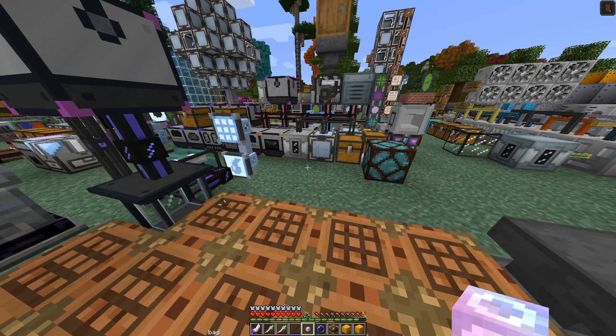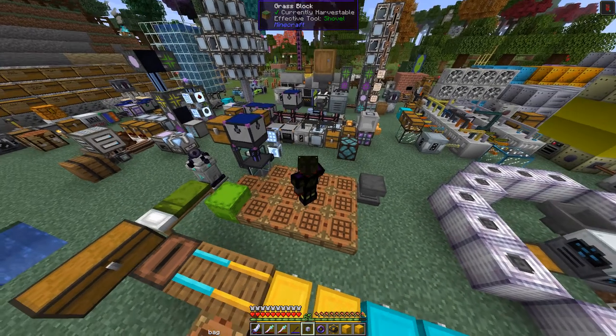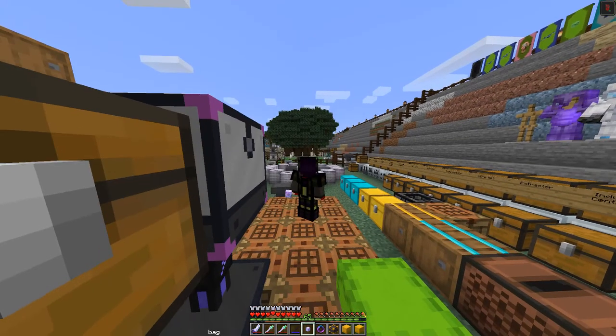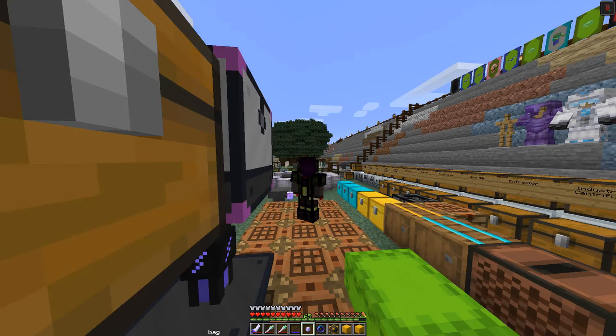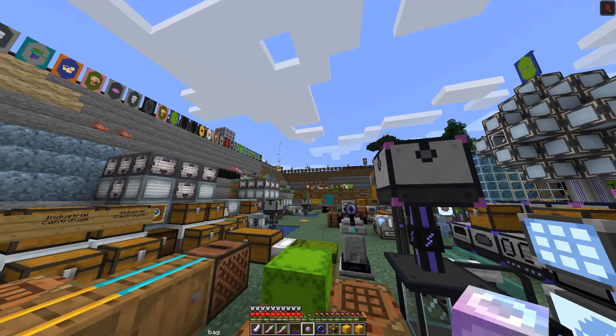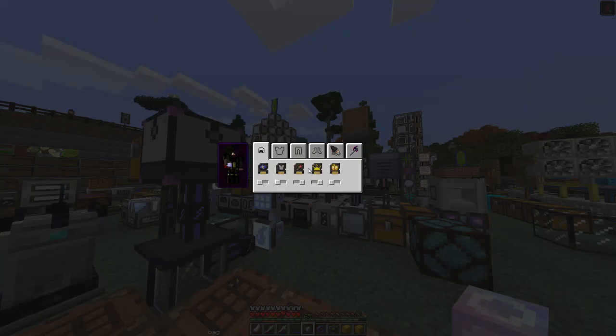I've now installed all the modules into all the armor pieces including color — I put yellow into every single piece. There's a little bit of yellow on the leggings and a tiny bit on the chest plate. I don't see any on the helmet and the boots don't show any either. Now let's look at the features: we can turn things on and off.